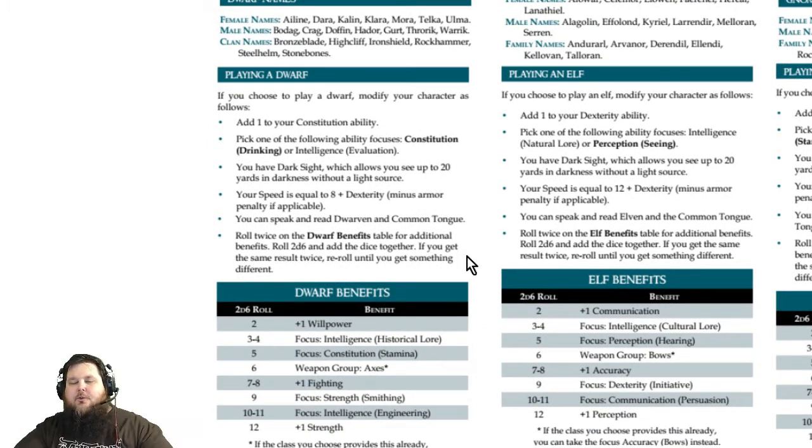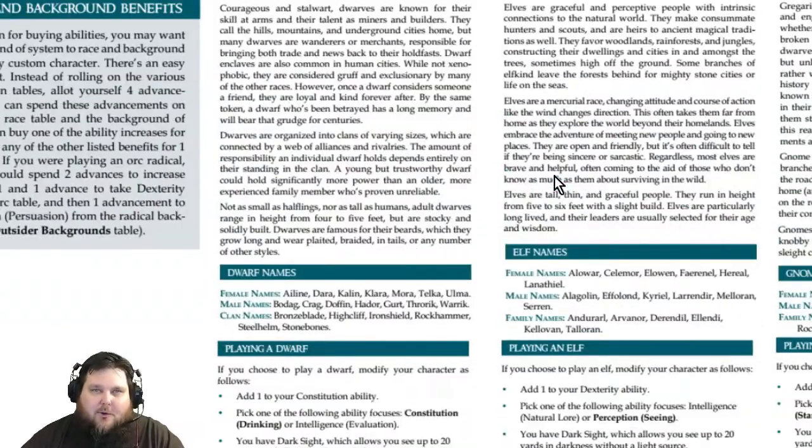Another option — not official, just a suggestion — is to work with your game master directly. You could ask to choose one stat and one focus, spending roughly three points worth of choices. That way you're not gaining more than the alternate rule allows; it's essentially the same outcome, just negotiated with your GM. Really, it's two or three ways to accomplish the same thing.